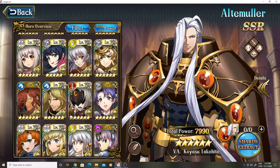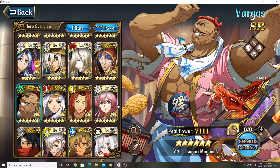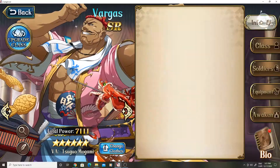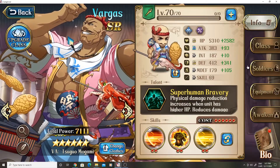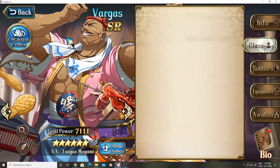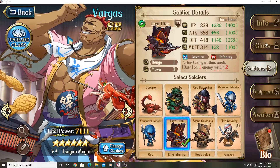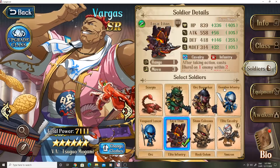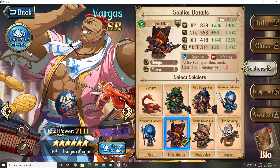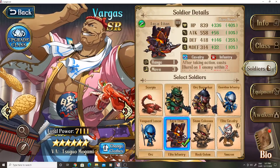He is awakened and he's got all of his mastery stones. Next is this one — I find he needs a tank, so I've got this beautiful bald man here, Vargas. These are his stats, he's just a PvE character. I didn't use him in tournament, that's why I have him, but I don't use him for PvP at all.